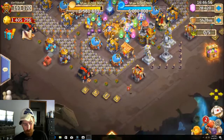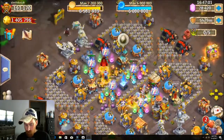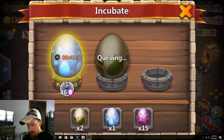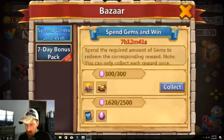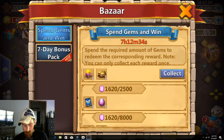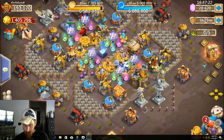What did we spend? 1,500, 1,500, 1,600 gems on that — that included the 300 gem roll. It is spin gems and win. We have spent 1,620 now, so we can do a couple of 450s and go ahead and get them talent refresh cards, I guess. Who knows, we may get lucky.